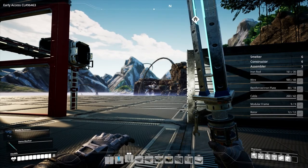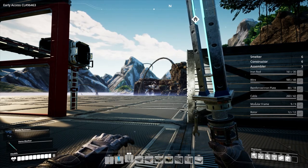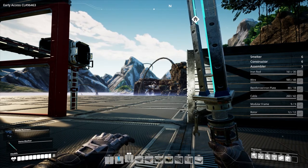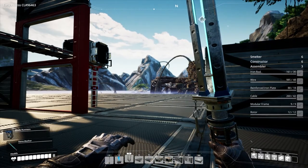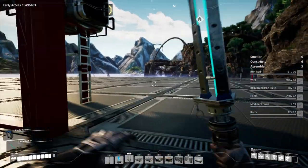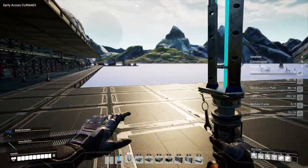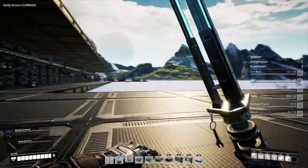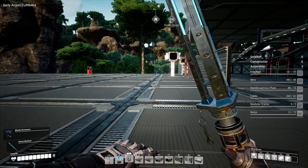Hey guys, Britta here. Welcome back to Satisfactory. Here we are for another episode back at our new ultimate factory. What we want to do today is make a room here that's making reinforced plates, the next room will be our rotors, and then after that will be mod frames. So there should be three rooms on this side, which is the tier 2 stuff.